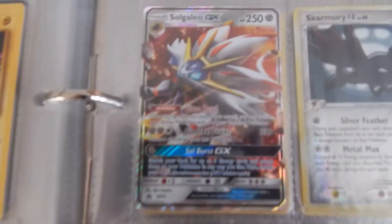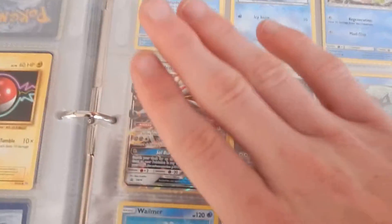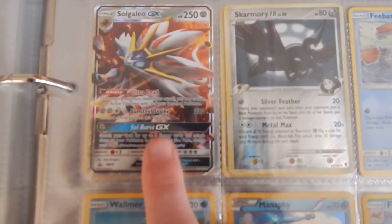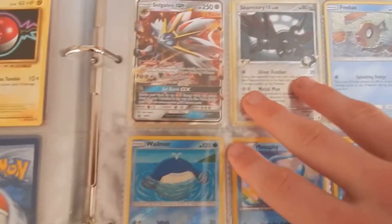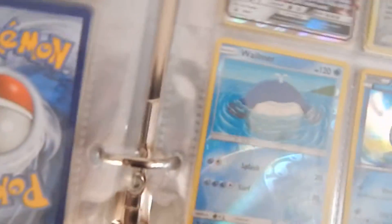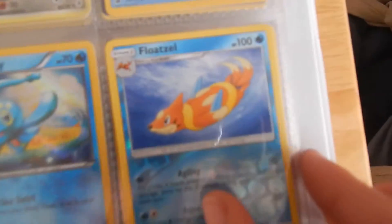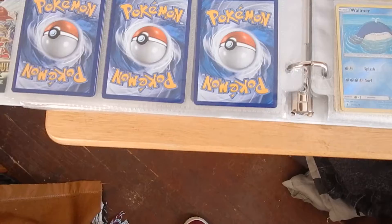And then we just got a full tour right here, not shiny really. And then here's my Solgaleo GX foily — I got this from one of the Solgaleo tins. And a foily Skarmory, and then a whole foily Wailmer, Manaphy, and Floatzel. I put most of mine in sleeves.